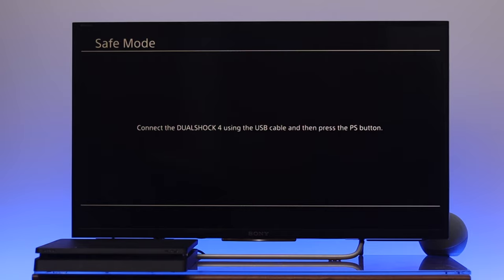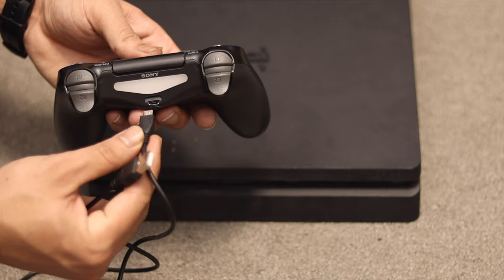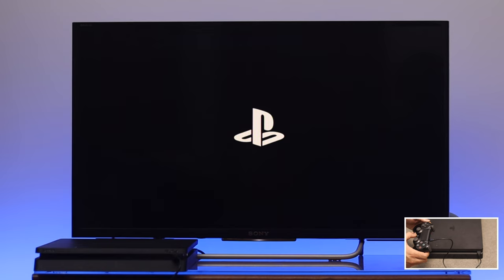Here, as you can see, it says 'Connect the DualShock 4 using the USB cable and press the PS button.' Go ahead and connect your controller to your PS4. Once connected, press the PS button on the controller, and as you can see, we have successfully gotten into safe mode.